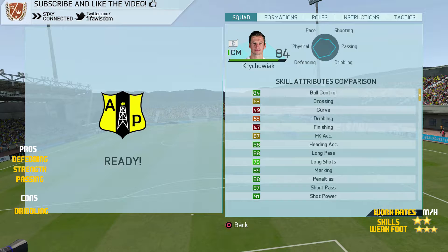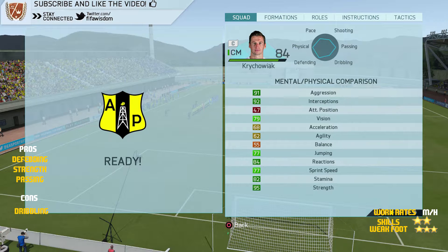Looking at his in-game skill stats: he's got decent ball control at 84, 55 dribbling, 47 finishing, 88 heading accuracy, 88 long passing, 79 long shots, 91 shot power, 87 short passing, and 89 marking. On the physical side, he's got 91 aggression, 47 attacking positioning, 68 acceleration, 62 agility, and 95 strength.